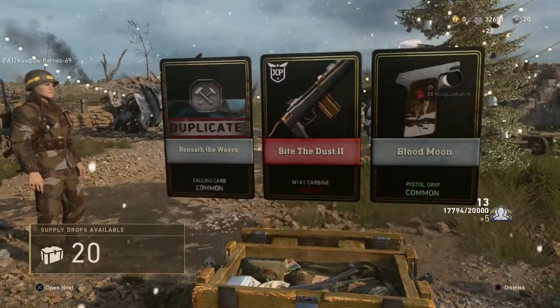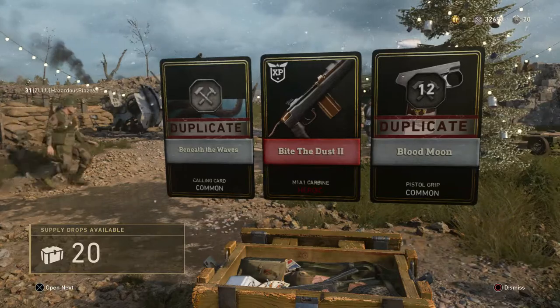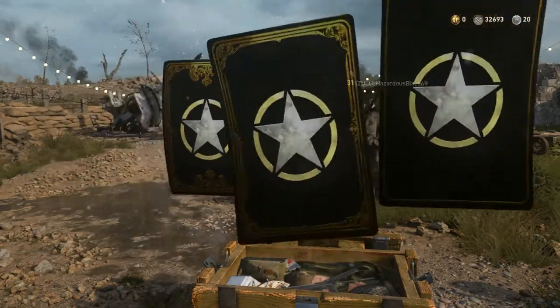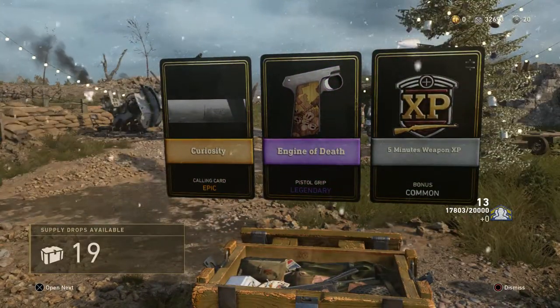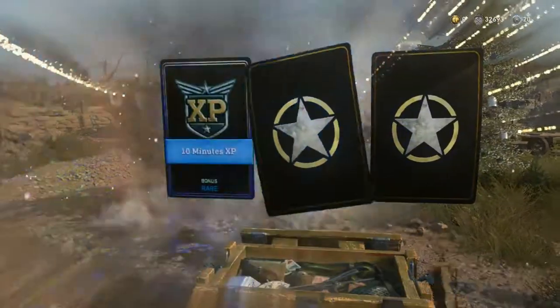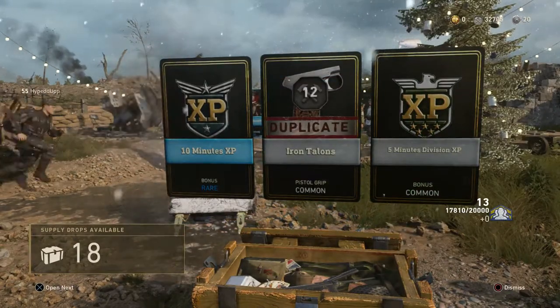Heroic! Bite the Dust 2 — M1A1 Carbine Heroic. I like the M1A1. A lot of people hate on that weapon, but it's one of my favorites in the game. Curiosity Calling Card. Those are two brand new items, which is pretty neat. I'm just hoping some of these Legendaries and Epics are part of the incomplete collections I have in the Quartermaster.